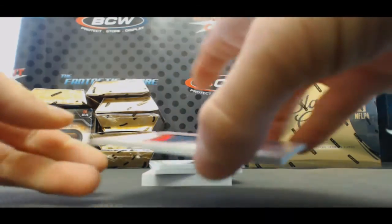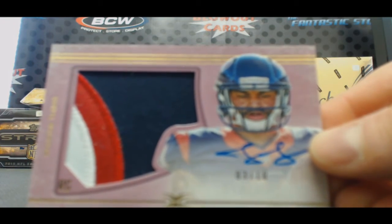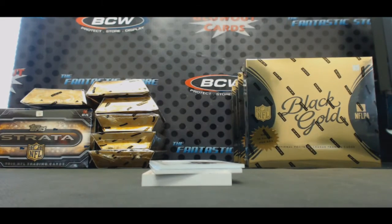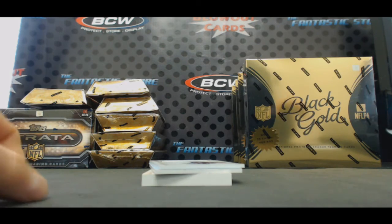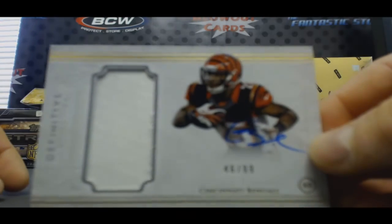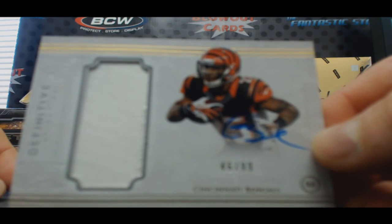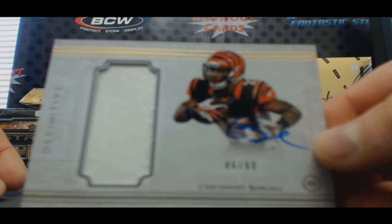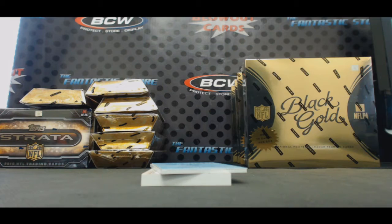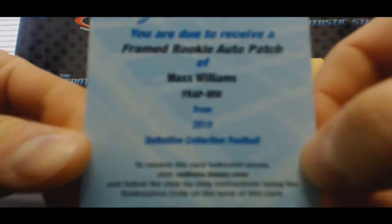Followed by a rookie patch autograph, 3 colors - Jalen Strong, number 3 of 10. Then a one-color patch autograph - Giovanni Bernard, number to 99. Seems like there's a ton of Bengals patch autographs - Gio Bernard, Jeremy Hill, one right after another.